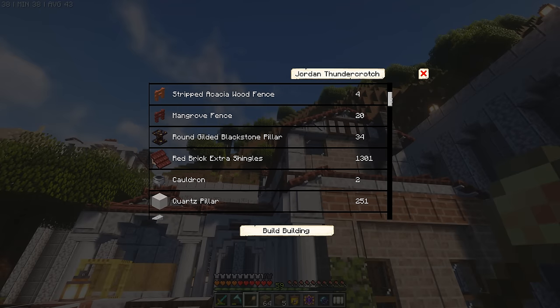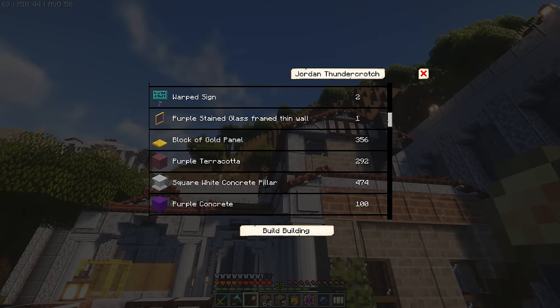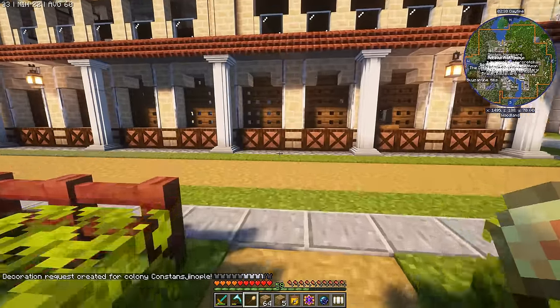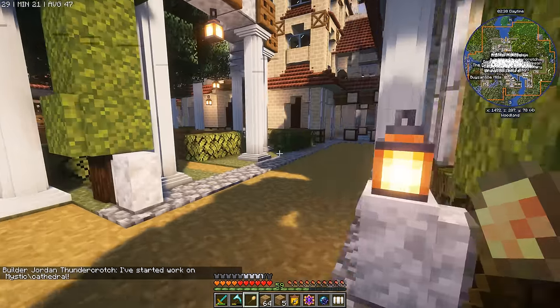The materials are really wild — gilded blackstone, crying obsidian, warped signs, blocks of gold panel. But we have gone around and gathered all of this stuff now, so we should be okay. He will get going on this as soon as he can. Let's go over to the university and I'll show you exactly what we've done that's going to speed up our builders.